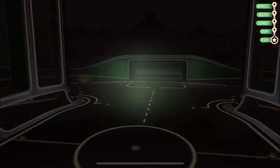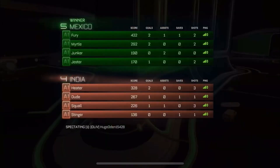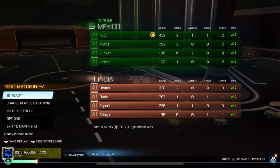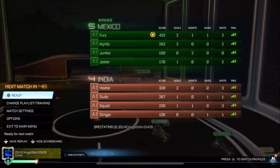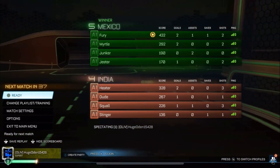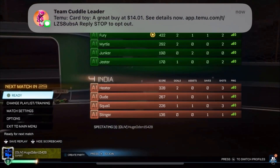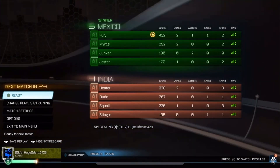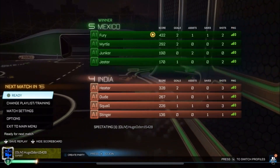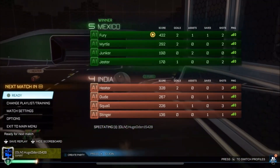Congratulations! For the second straight season, Mexico is off to round two. And also for the second straight season, India is going to be out in the first round, which is very unfortunate for India but very fortunate for Mexico. That was a good game — overtime may have been short, but at least we got one. We got an overtime game in the first round for the first time in a while. We will see Mexico in round two, and we will tune in to your second round game next time.